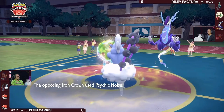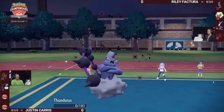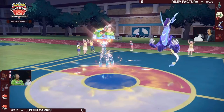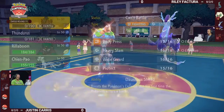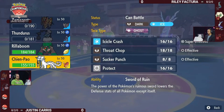How many Eerie Impulses has this Thunderous used? It's been on the field for maybe six or seven turns and has used Eerie Impulse all but once. A lot of special attack drops coming through, but finally Zamazenta is KO'd and Riley has the option to switch out, reset those special attack drops, and try to get some big damage going later.